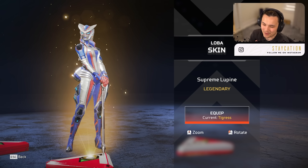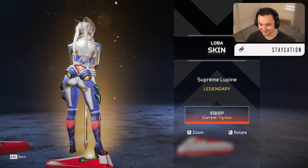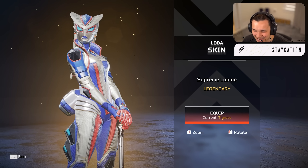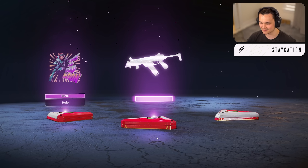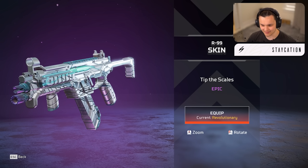Another legendary — we're getting all the legendaries off the start, this is kind of crazy. It's the Supreme Lupine — I call it Lizard Loba. I like the skin but her lips look really weird here, she's got like this lizard nose. The skin's cool though, I like it. What's next — our first non-legendary pack.